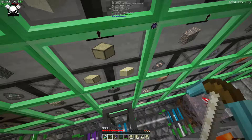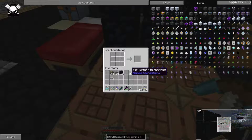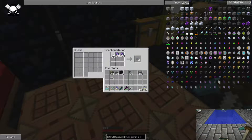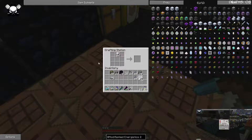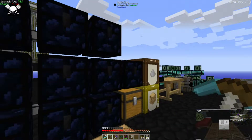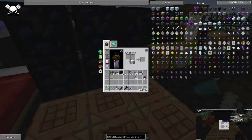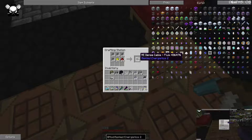We'll be back in a little bit to wire up our brain. Now we need 64 P2P tunnels and we also need a bunch of quartz fiber. Then we're going to chuck that quartz fiber in here and get our ME glass fiber cable. This might be enough. Then we're going to chuck it over here and get our covered cable. And then this one we're going to make our smart cable.